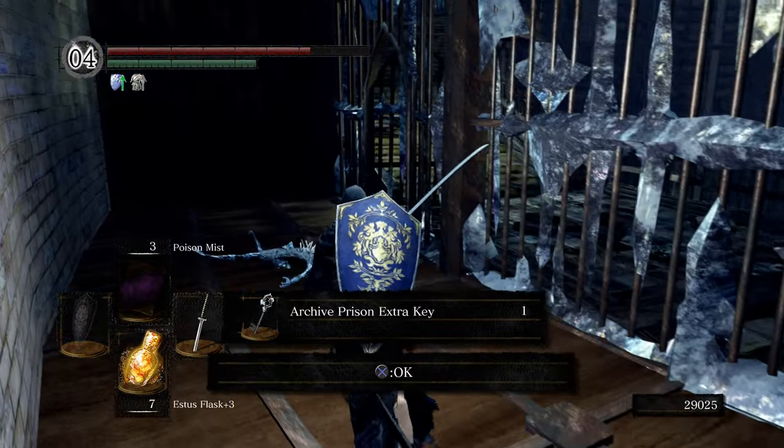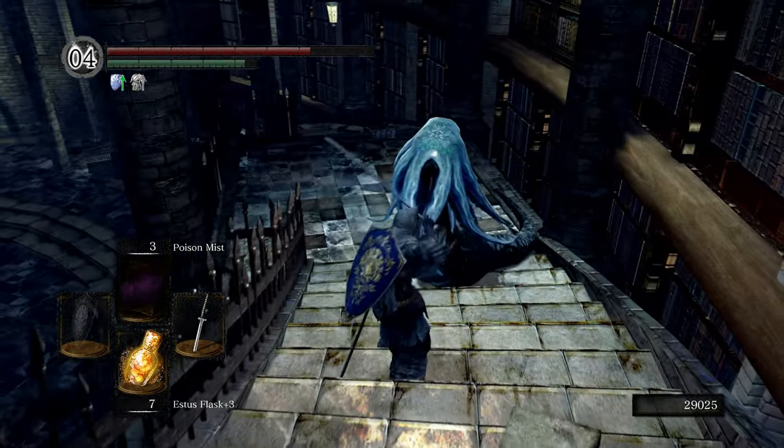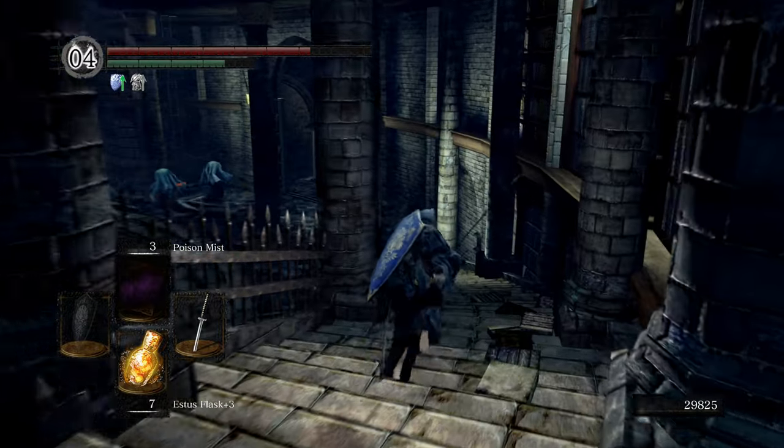There are very few that you actually just find laying around. The way this guide will work is I will first show you the miracles that you can pick up off of corpses or out of treasure chests, and then I will get into those given to you by NPCs and covenants, and then finally vendors.